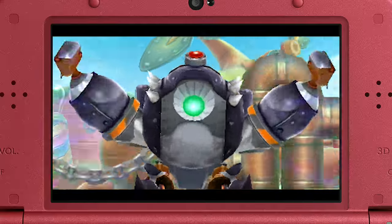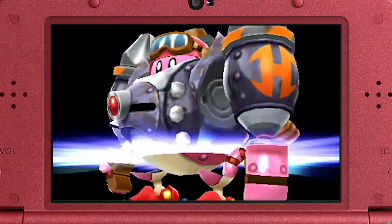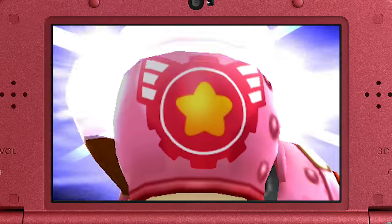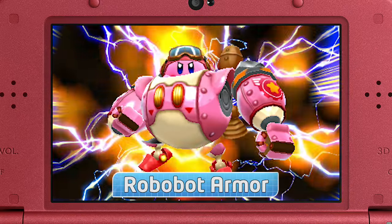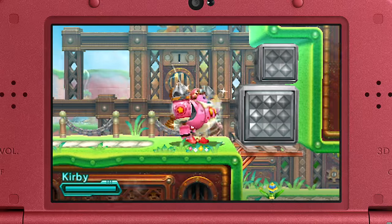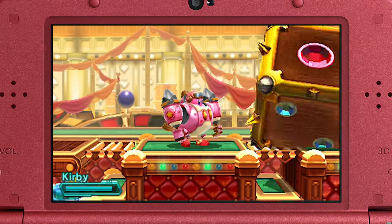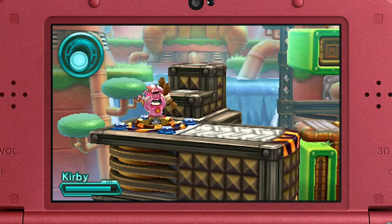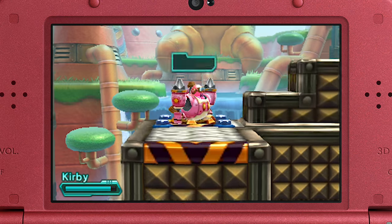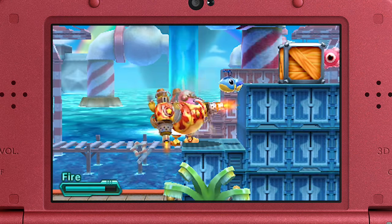And the revolutionary Robobot armor — first appearing as an enemy, it will become Kirby's best friend when he boards it. Wreck giant blocks to clear the way. Use its arms like a wrench to operate puzzling devices. And if you scan an enemy's ability, you can switch to a new, more powerful mode.